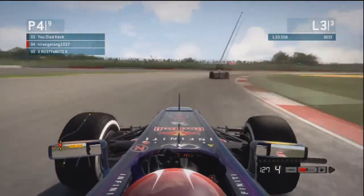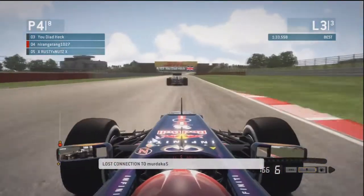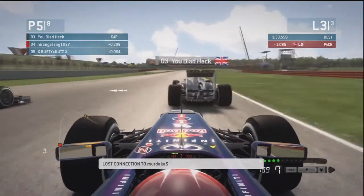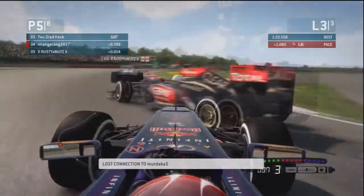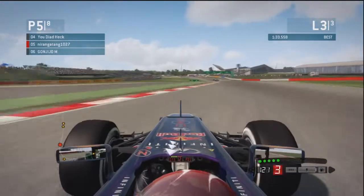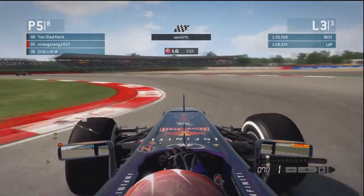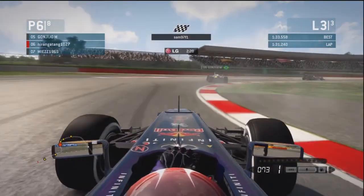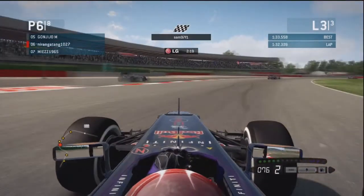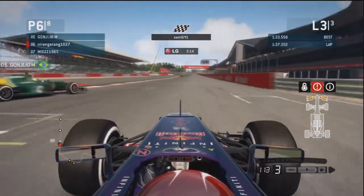As we thunder down into Becketts and all the other corners in this complex, we can see third — we could just snatch third at this point. But now we've got someone behind: the Williams who spun has got one absolutely monumental run out of that last corner. We've got the slipstream on the Lotus and there's going to be three abreast down into this corner. Why — how did I know that was going to happen? We've been hit by the Brazilian Caterham — that wasn't actually intentional despite what it looked like. Now that I'm suspicious of — that's suspicion squared, a huge dollop of suspicion on a suspicion sandwich, the bread is suspicion bread as well.